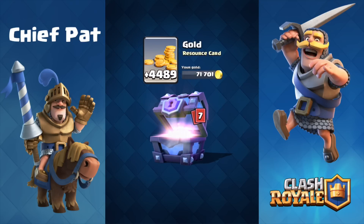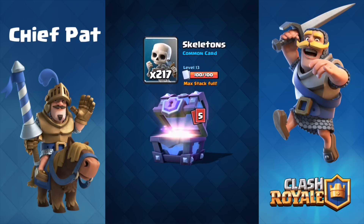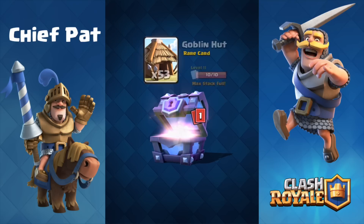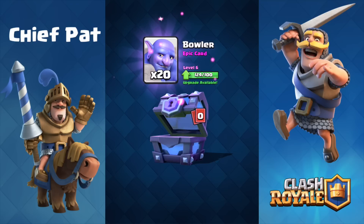If you guys didn't know, if you're maxed out on a card and you actually get that card, then it turns it into gold. So I'm hoping to get a lot of gold from these chests that I can use towards my other cards to upgrade. I guess I'm going to use it on the bowler since it only costs like 50,000 to get up to level 7, as we get 20 more bowlers right there.